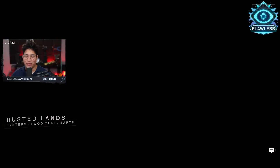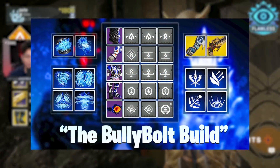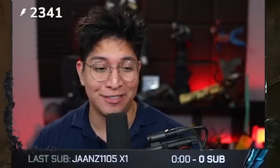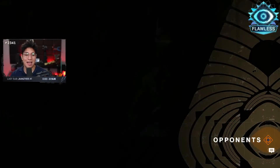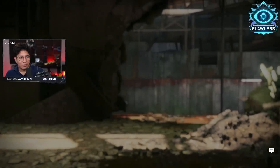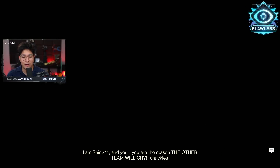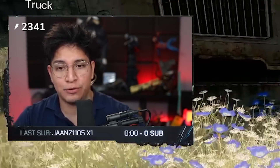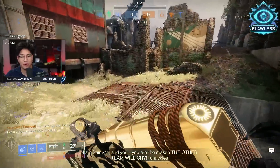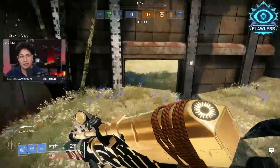Welcome back to another live commentary. In this one we're using a build that involves Shadebinder — kind of a villainous setup — and an exotic that most people have forgotten: the Aeonian's Vow. Let's take a quick look at what these guys are using: a couple close range, long range, the usual stuff you see inside of Rusted Lance Trials. We are playing flawless pool, so all of these players have gone flawless, and we are on a seven-win card. Teammate managed to get a pick right away.